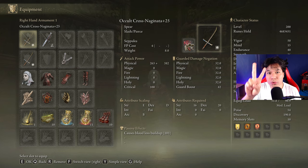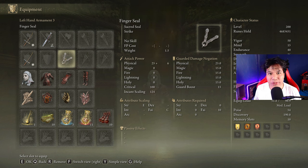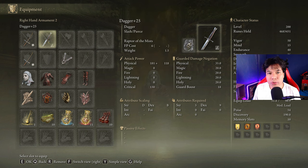This time we are going to use 2 Cross Naginatas on plus 25 with the Seppuku ash of war on the occult affinity, and we need any seal we have available to cast our main buffs. We are going to use any weapon with the Raptor of the Mists ash of war to easily dodge the Radiance Light Explosion Attack and the Commander Gaius Charge Attack, but it also helps to dodge any other difficult attack.